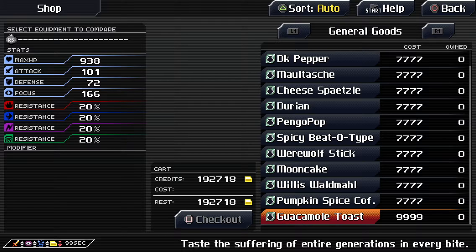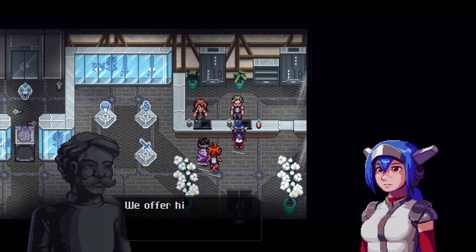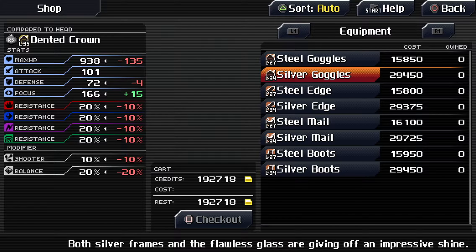The joke is that it gives you defense, it gives you attack extremely up, focus extremely up, SP regeneration extremely up, and credits extremely down. Thus channeling the suffering of millennials.